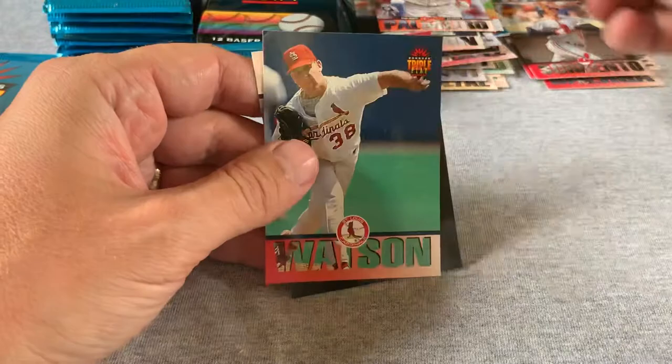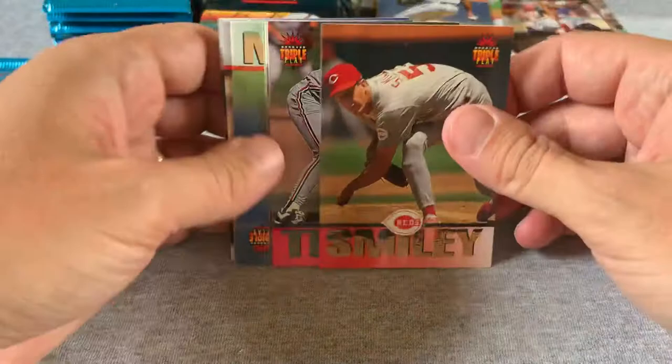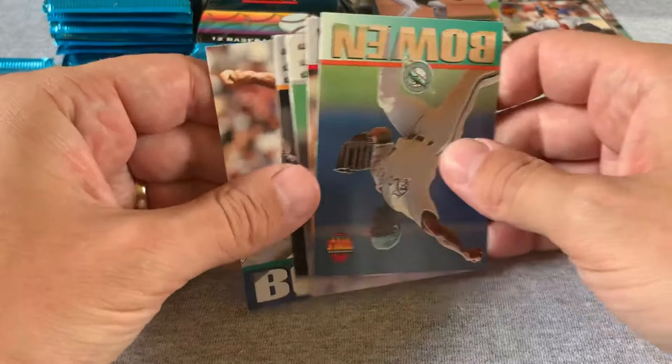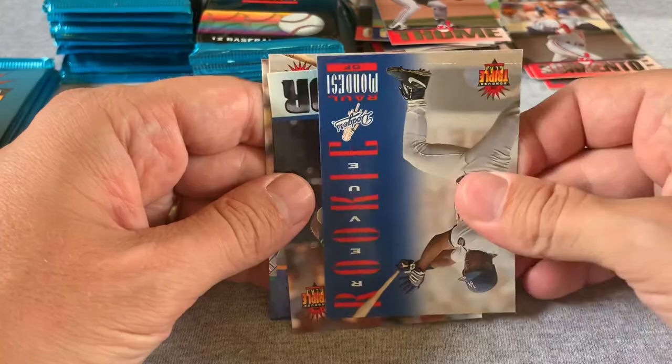Let's see how much variation there is in the rest of these. There's another Jim Thome. I'd really like to find a Cal Ripken in here for sure. Another Mondesi rookie, another Molitor card. I'm going quickly here — I don't want to make this into a 45-minute video for a set like this.